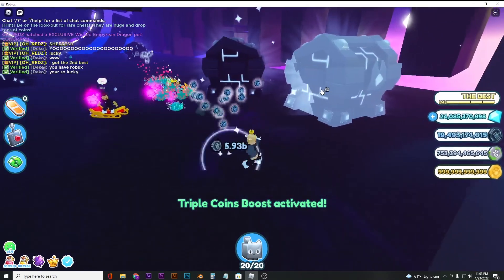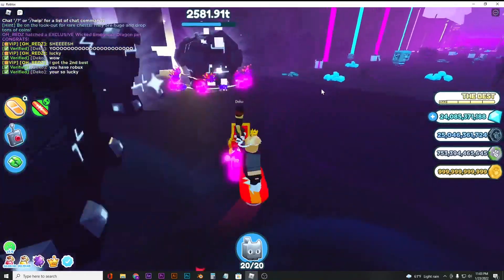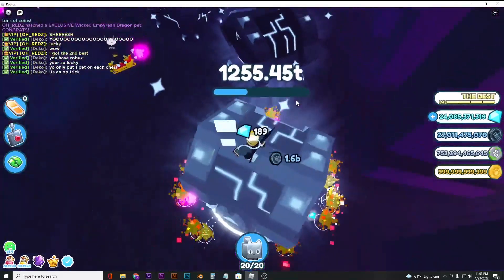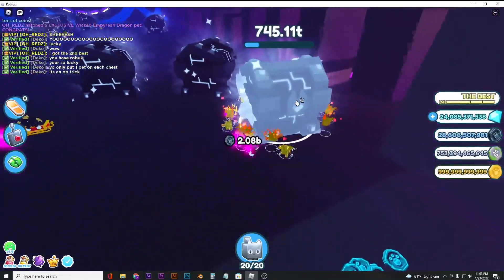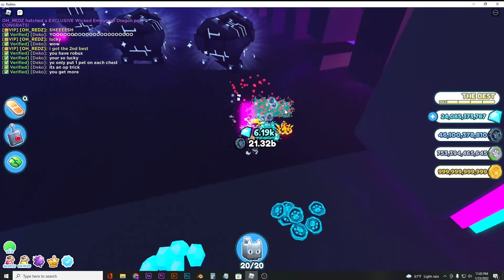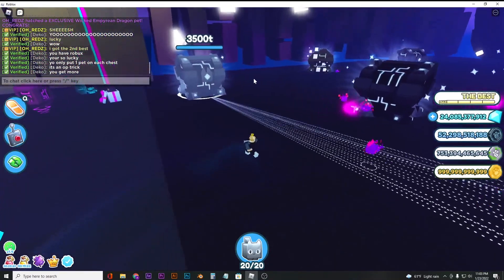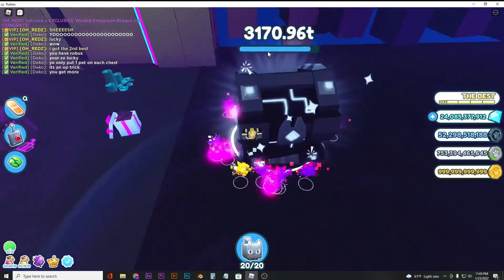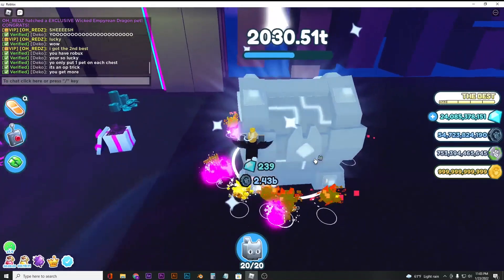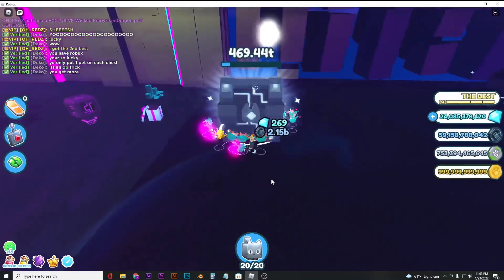Put your pets in one of these chests here — there are a lot of these chests, so you shouldn't have a problem grinding in a public server. Just join a low-population server. As you can see, my pets are literally destroying the chest in so little time. Oh my god, I got more than 30 billion! This is so overpowered — you're gonna get max coins in less than five minutes if you have a good team and good internet.